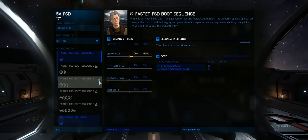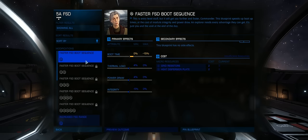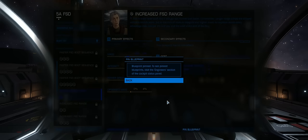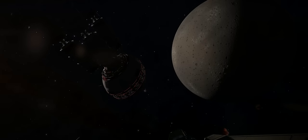What I want to do is get some increased range on my FSD, and that is the second option here. Unfortunately at the moment I've only got the grade one modules that I can actually use, and we need some atypical disrupted wake echoes, some chemical processors, and a bit of arsenic. We can pin that blueprint and it will then be available for me to look at again later on whilst I'm playing.